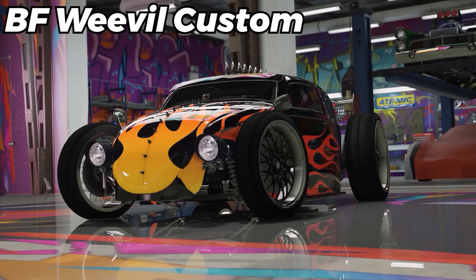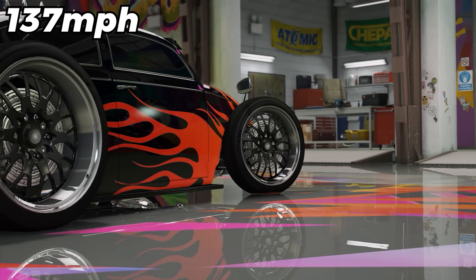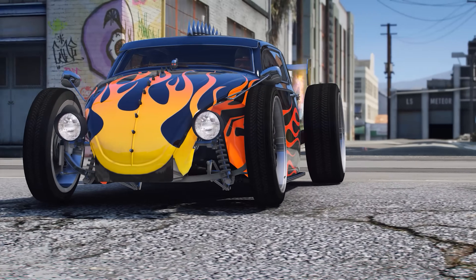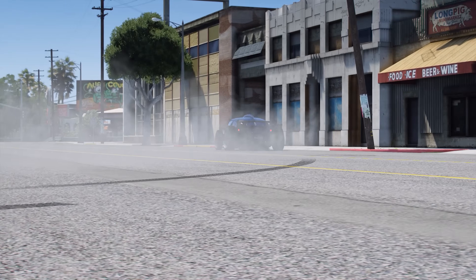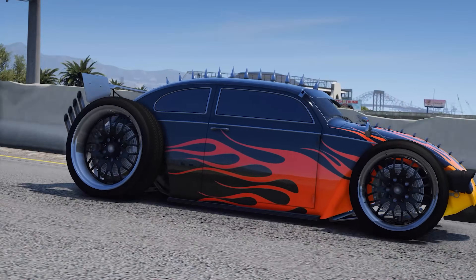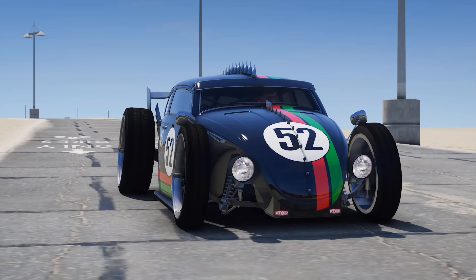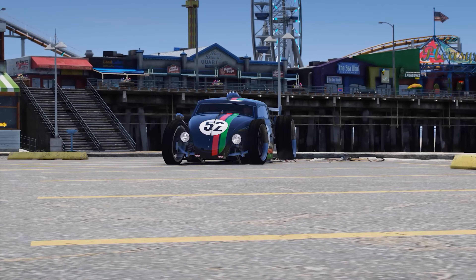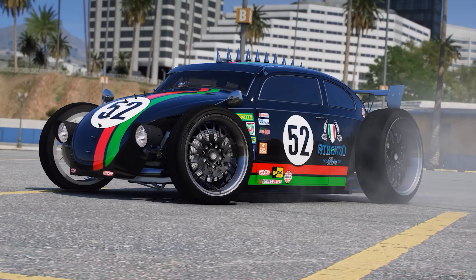Next up, we have the BF Weevil Custom, which you could purchase for $1,850,000, and it also has a top speed of 137 mph. That is pretty damn fast. I absolutely love the look of this car. It has a bunch of awesome modifications. My personal favorite is putting the spikes on the hood and on the roof, tossing the deep flake street wheels on there, and then obviously you need to add those quad blast pipes on the back. It just makes it look so much cooler, and there are so many different ways you can customize the liveries with colors. It looks phenomenal, and as a bonus it is extremely fast. It is definitely one of the most beautiful Benny's vehicles we have in GTA Online.